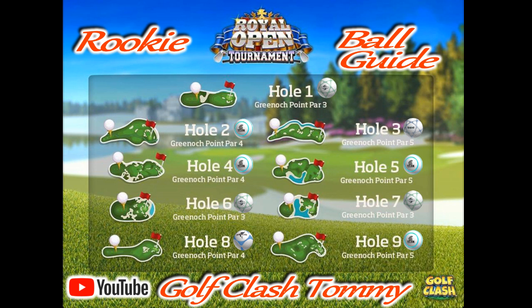Hole number five is a par five and on this par five it's definitely a Titan. We need distance, but we also want a ball that is generally good — meaning a Titan that gives us a little bit of sidespin and wind resistance combined with power. We're going to use that to be able to reach the green in two. A Titan combined with a club that has distance is crucial on hole number five.